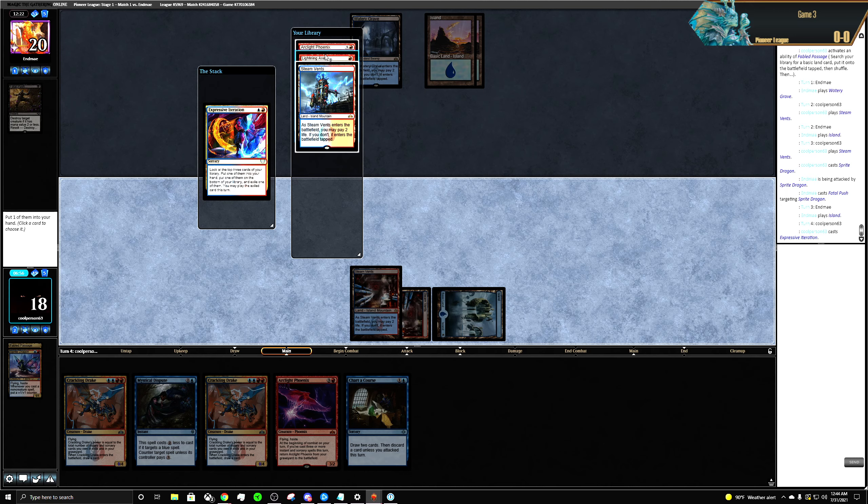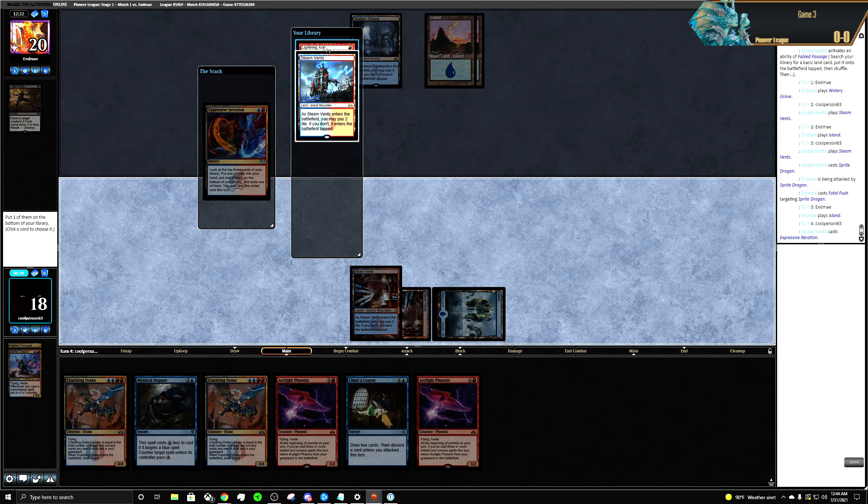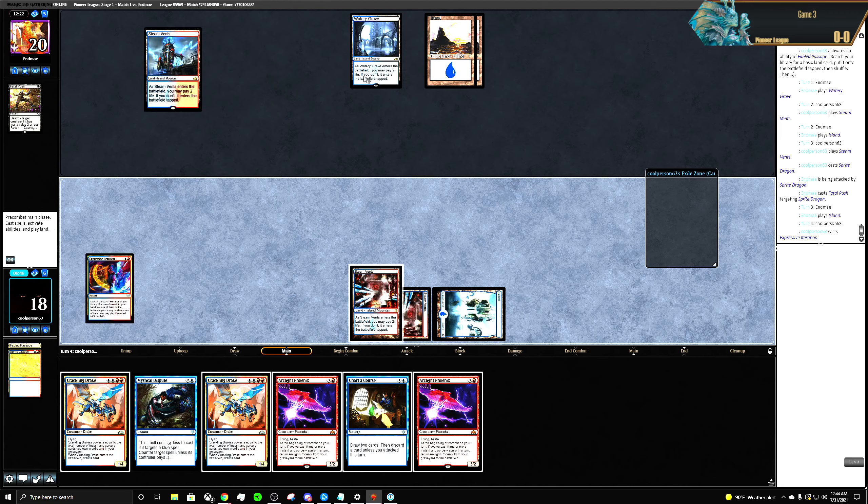Lightning Axe is just really bad here. I'm gonna put the Phoenix in our hand, put the Lightning Axe on the bottom — I probably should have boarded those out.